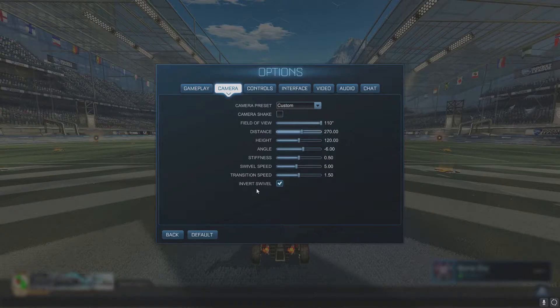The most important thing I advise you to turn off in camera settings is the camera shake. A lot of beginner players don't understand how much this affects your gameplay. Anytime you flip, hit the ball, or do anything, it's just atrociously distracting. So turn that off — nobody uses it unless you're a pleb, and if you're watching this video, you don't want to be a pleb. Turn it off.